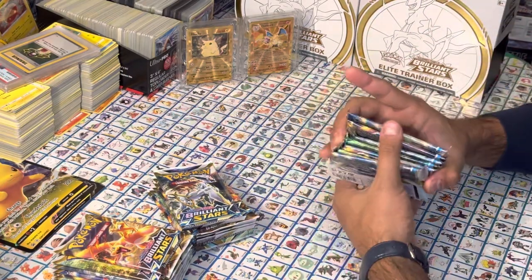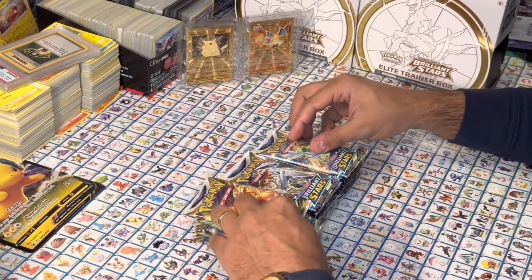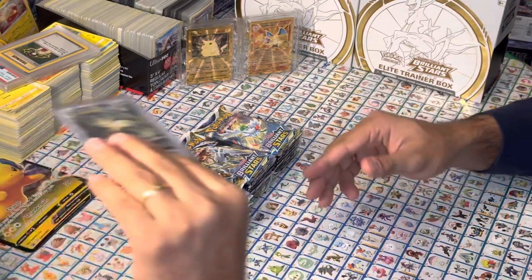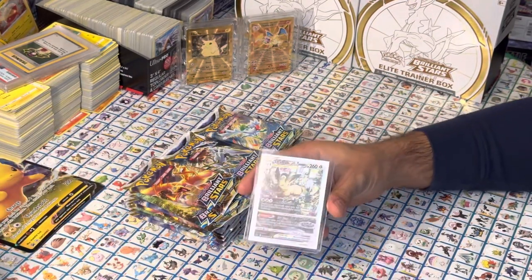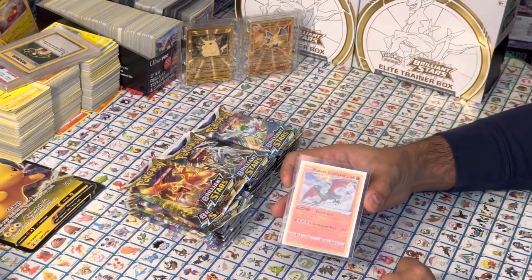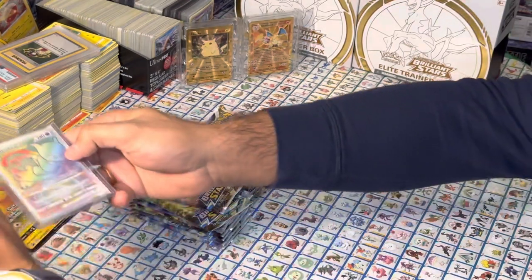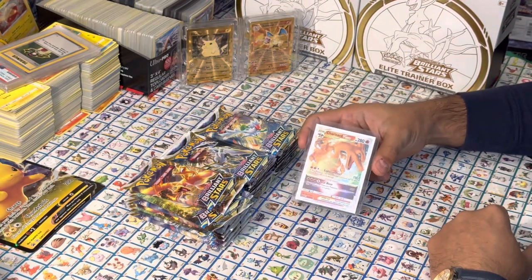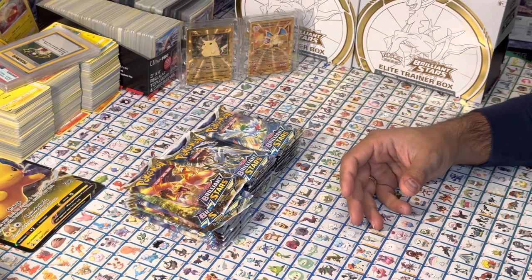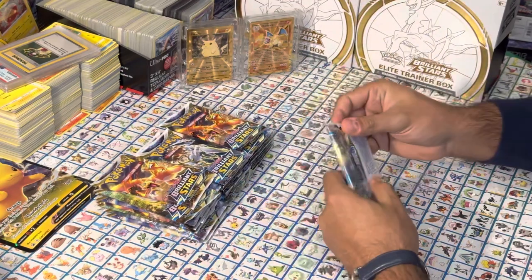Right here we are on the hunt to find Charizard. In my previous video, we were able to find a Leafeon VMAX. We were able to find a Radiant Charizard — it's just awesome, a beautiful card. And we also found the Charizard VSTAR. So we got two Charizards in there, plus the Leafeon. Beautiful looking cards. I feel like I'm on a roll. Let's get started and see what we can find.